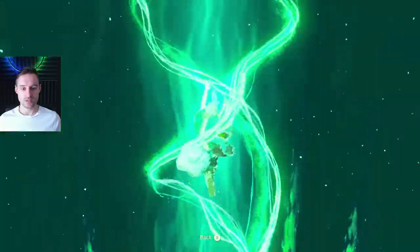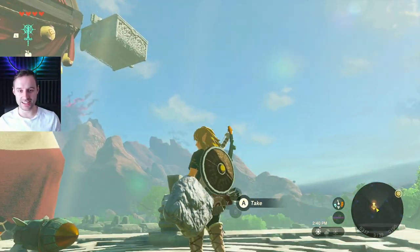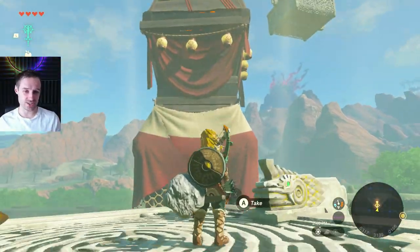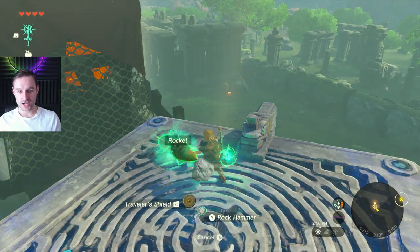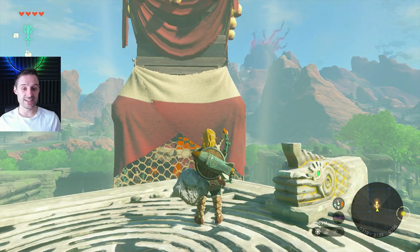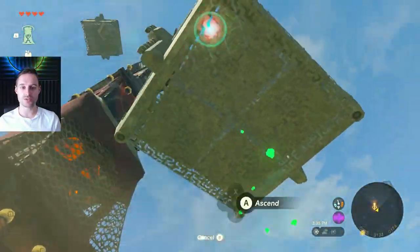We're going to use our rising ability to get up there. There's an enemy up here which I already dealt with. Pro tip for people getting all the towers at the beginning of the game: the next tower after this one is going to require an extra rocket, so make sure you get a rocket fused to a shield. Go ahead and fuse that to a shield in your inventory and keep that for the next tower. We're going to the next platform on the other side to get two fresh rockets for this tower.